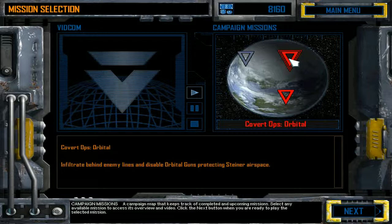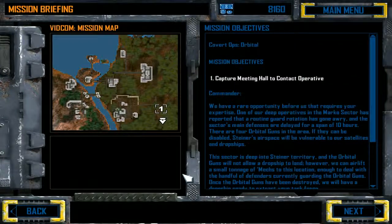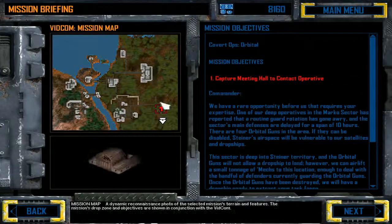Unifil threat: behind enemy lines and disable orbital guns protecting the designer airspace. Capture meeting calls, contact operative.